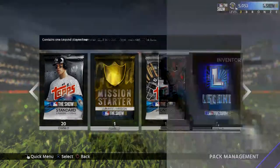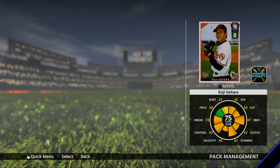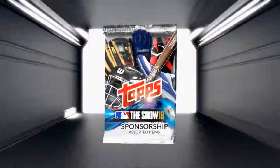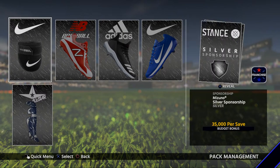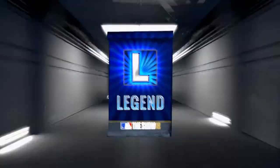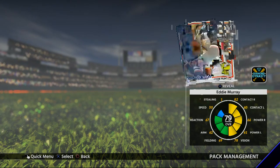So we got 20 standard packs. We'll go ahead and open up the Mission Starter first. We got Koji Uehara, Mission Starter. Sponsorship items - sponsorships for Franchise and Road to the Show. Going to open up the Legends. Alright, Eddie Murray. Not bad.